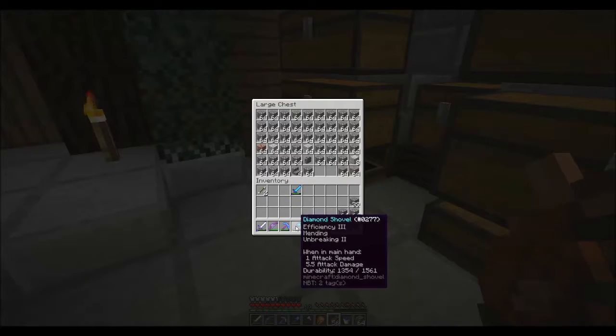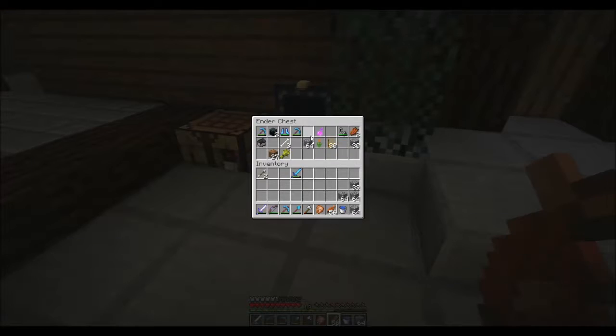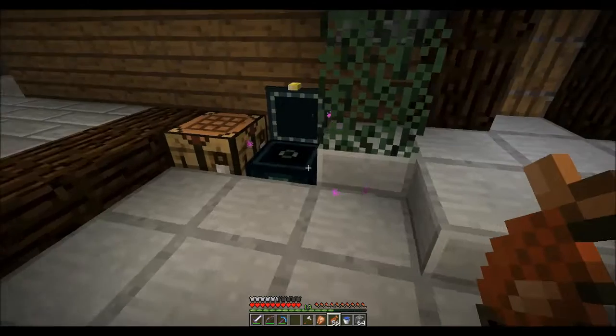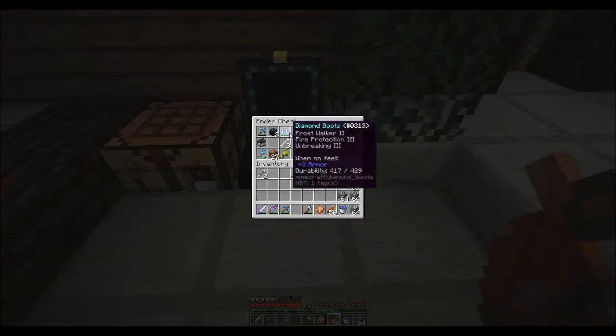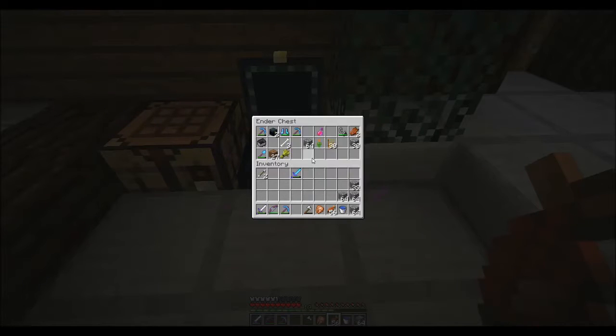I was looking at what stuff I needed to bring, what stuff I didn't need to bring, and I was going to clean this out before I leave. I realized I forgot I got a looting 3 sword — I was like, I have a looting 1 book, what do I do? I forgot to look in this chest to find all my nice stuff.